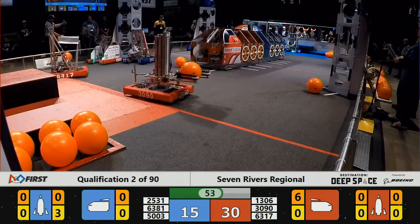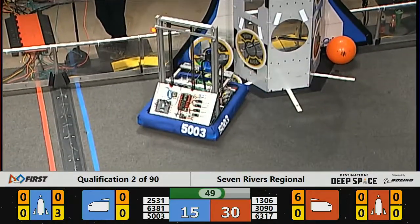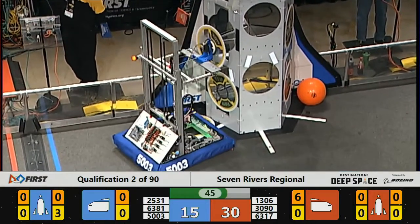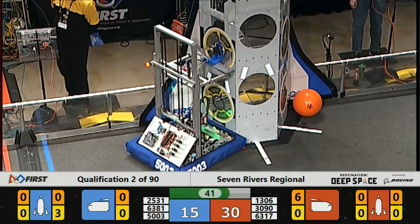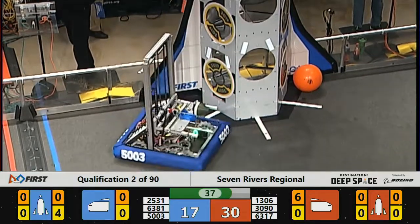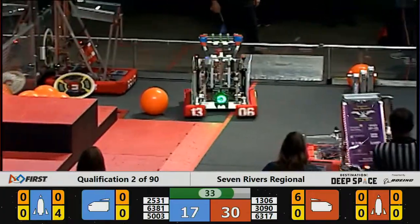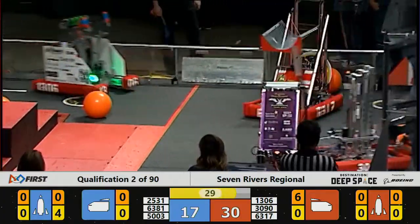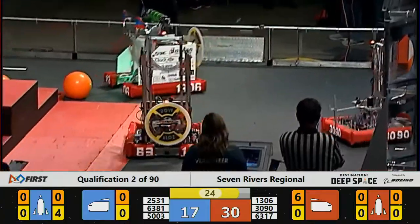Disruptive Innovation had a cargo ball but they dropped it on the ground — they're going to go get a hatch panel over at the player station. Their partners, 1306 for red, picking up over to the player station as well. Looks like they were trying to pick up a hatch panel, but as they move away, the hatch panel looks like it's stuck in that player station — there are two of them stuck on each other. So they go over to the other side and pick up a panel there.